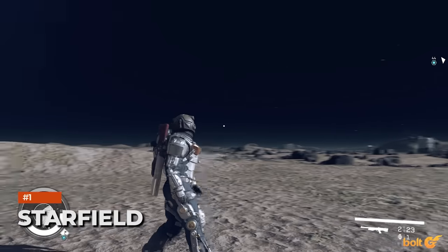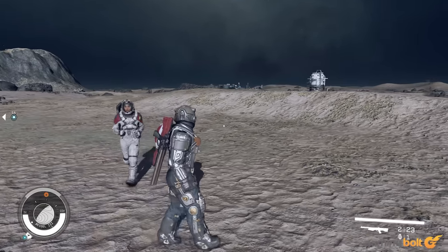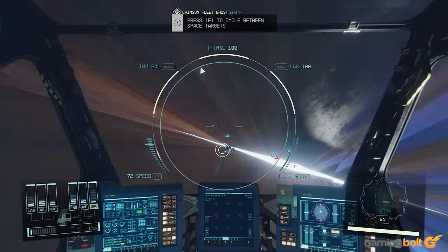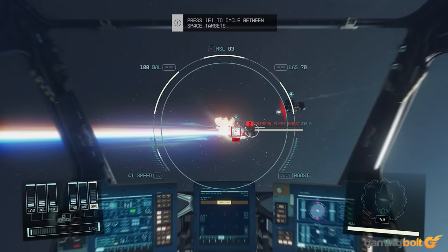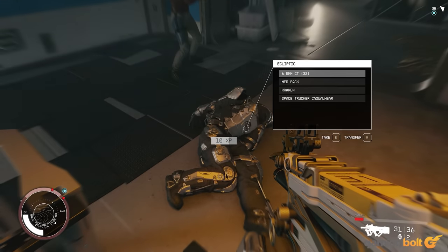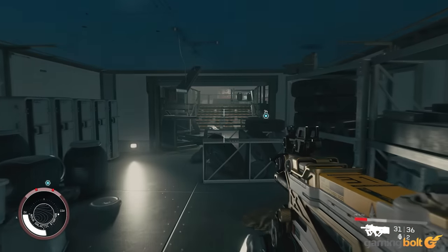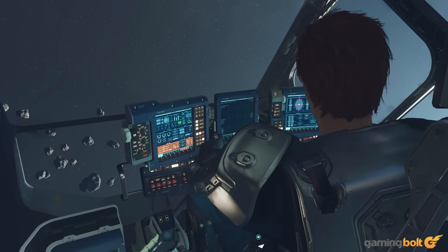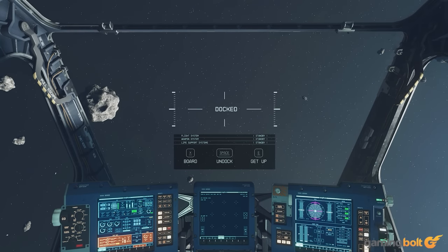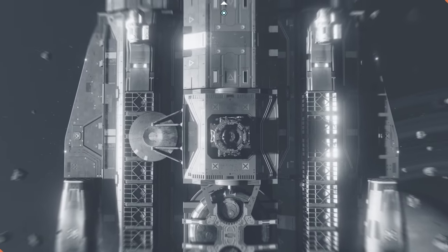Starfield: Starfield is Bethesda's first new IP in over 25 years, and it's a testament to the fact that these guys just know how to create fantastical worlds that are brimming with imagination and wonder. With over 100 planets available to explore, Starfield is as vast in scope as it is deep in terms of its mechanics and systems. There are plenty of well-written quests that'll keep you engaged for dozens of hours, and the new ship crafting systems also help in making your journey through this world a more personalized one. In many ways, Starfield represents the best of Bethesda, and it was a win that Xbox desperately needed after so many failures.